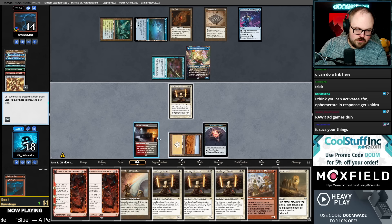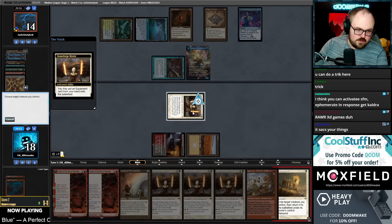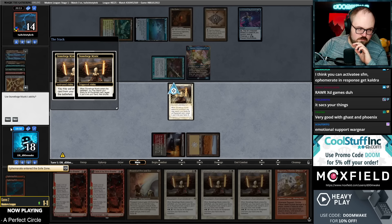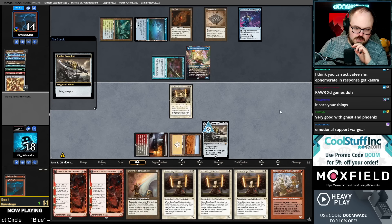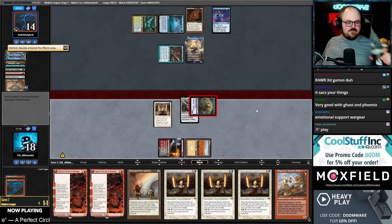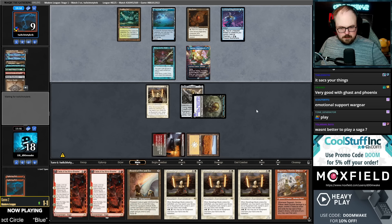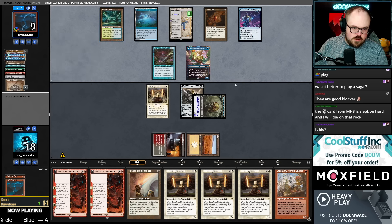Unfortunately that is not a land. Oh right, we can do the trick. Three dead Stoneforges in hand — the emotional support Wargear. Stoneforge is just doom-staring at me. Oh Fable — no, I think getting the Colossus into play is good. I just need to kill them before they do stuff. They can't do anything to the Colossus, they can't Spell Bomb it. Maybe they find a Blue Spell Bomb in their deck.